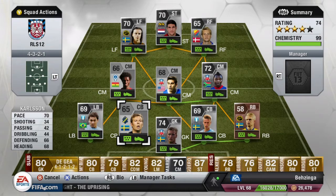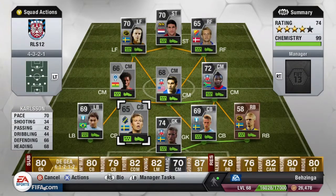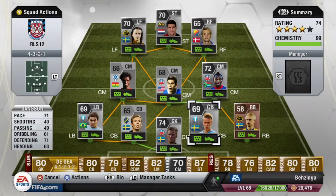Moving over to the right, we do have the first center back for the team — Carlson, 70 pace, 66 defending, and 68 heading. Great center back to have for the team. He's six foot tall so he's a pretty big figure in the game and he just done well at center back for me. Now moving over to the last center back for the team.